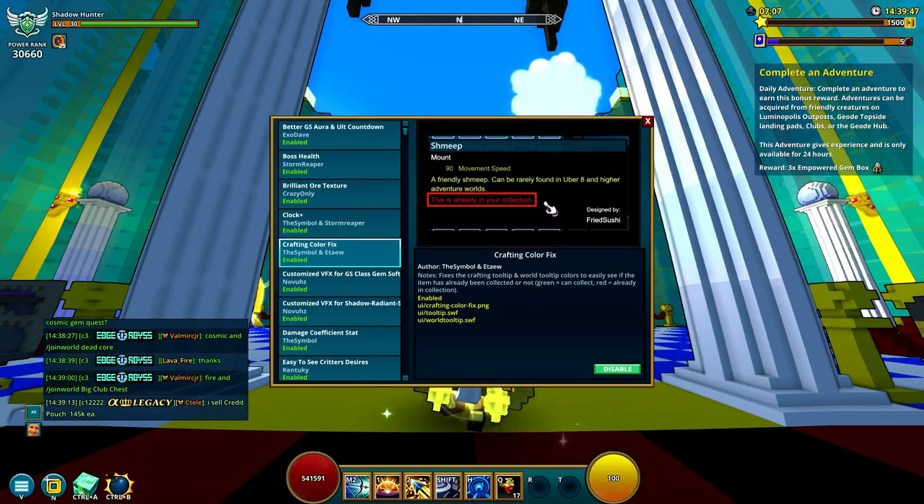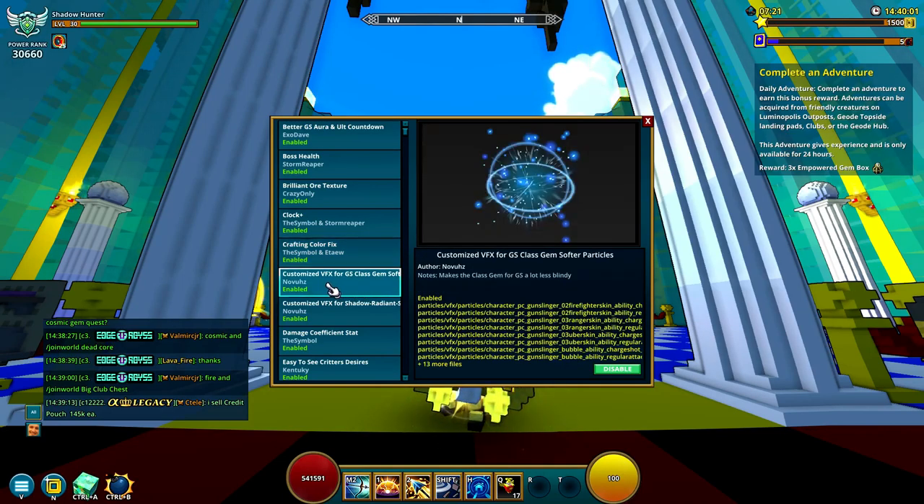Crafting Color Fix is something absolutely amazing because it shows you if an item is already in your collections and provides a lot more information about whether it's in your collection or not. It can be very, very helpful. I would definitely suggest you get this. It's a small thing and you might not always use it, but it provides a lot of good utility.